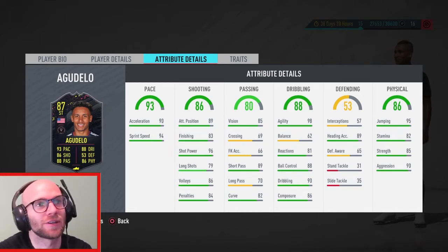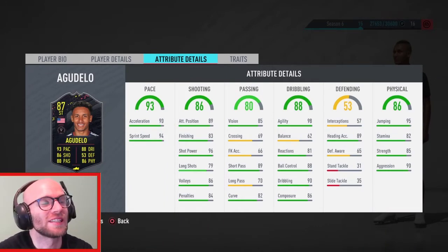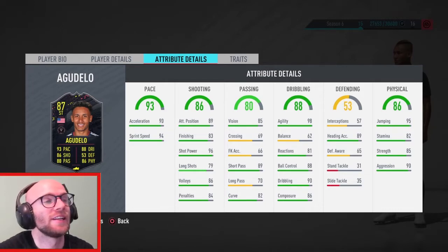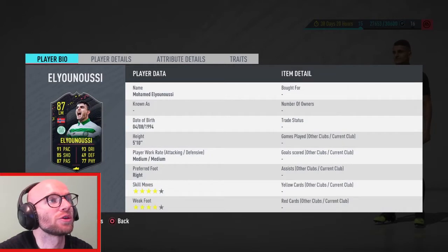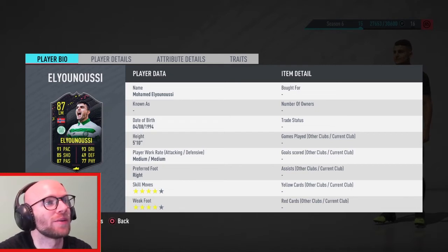He has 81 reactions, 88 ball control, 90 dribbling, and 86 composure which is great. Stamina at 82 is also pretty low. A striker maybe doesn't really need it, but he has high high work rate so he will run out of juice. Jumping 95 with 89 heading accuracy is great — this guy is probably pretty tall, which is why he's not able to move so well. 85 strength and 90 aggression is great as well. At this point in the game there are so many better strikers out there, so I prefer Haji over this card for sure.